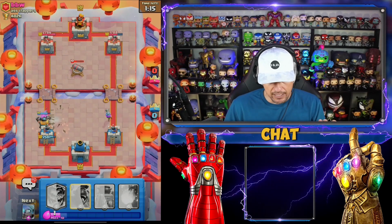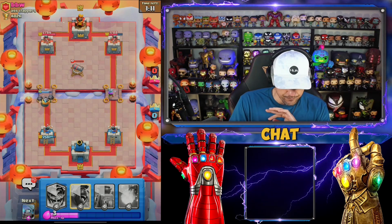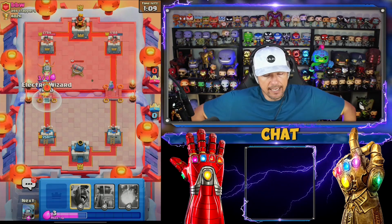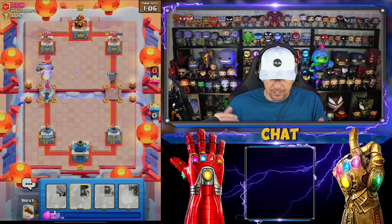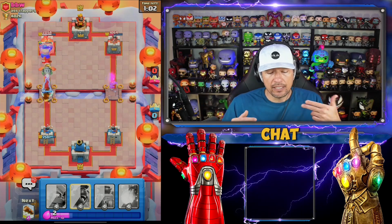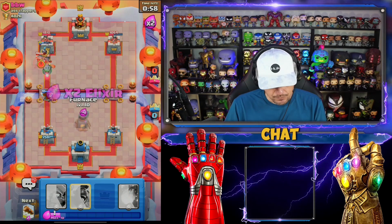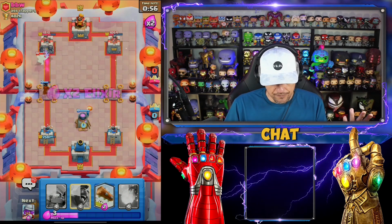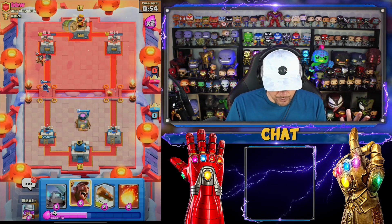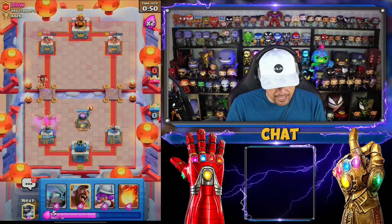He's gonna shut down my mega knight - actually no he's not, because I'm gonna get the wizard down. There we go, let's get it down now. The musketeer is doing work. This is the other part I was telling you guys about - know your opponent and how they're playing. Let's get a furnace down, clean all that stuff up. You've got to switch up your placement - at least that might be a good idea.